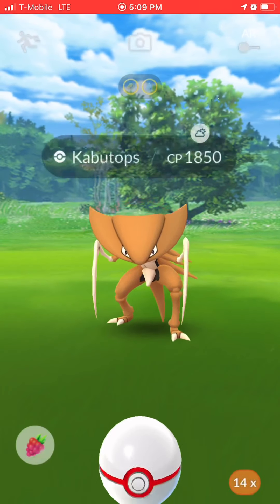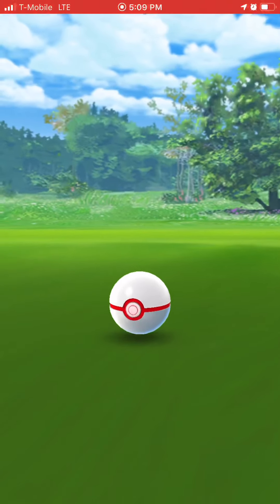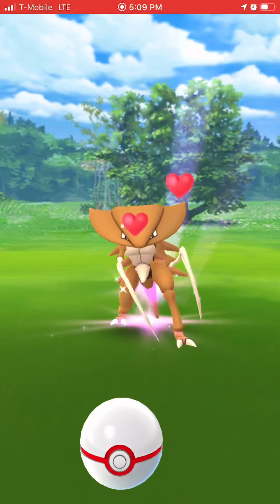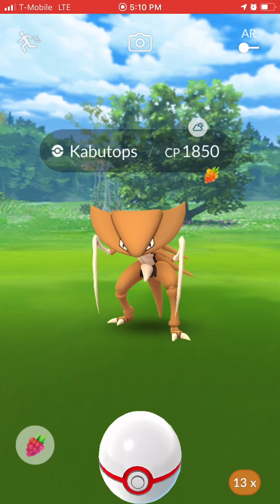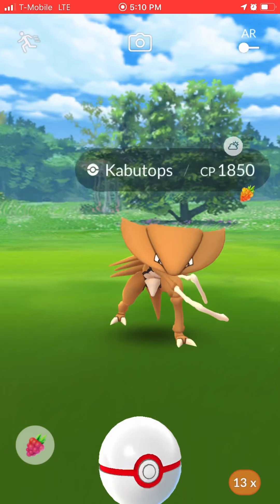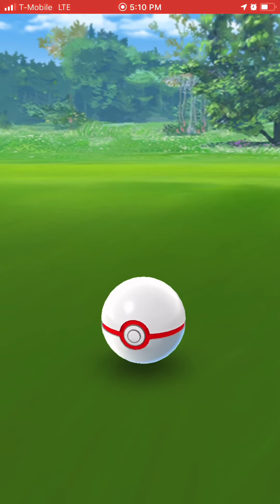Two rare candy. It was partly cloudy, so Stone Edge was boosted. That was a bad throw. Can I hit excellent on Kabutops? This thing looks so nice. I do have a shiny that looks good also. What kind of throwing was I doing that day? I caught it.